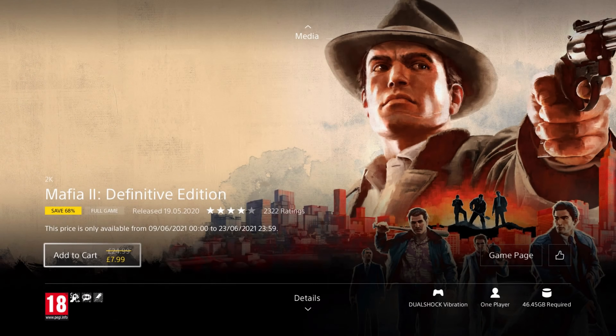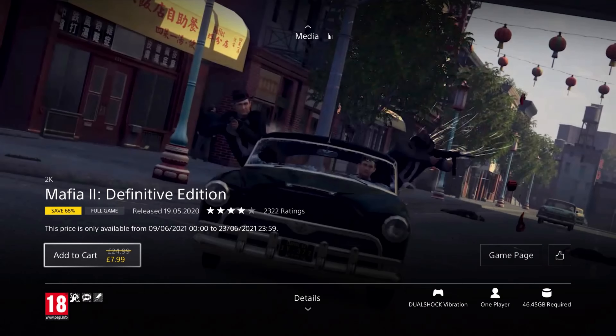Another remastered game next, Mafia 2 Definitive Edition. It was released in 2020 so it's only a year old, and it's on a 68% discount for the price of £7.99, which is really good. This edition includes all the DLC and is remastered in full HD.